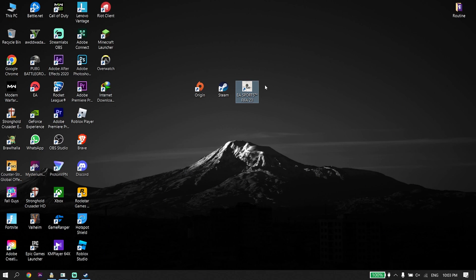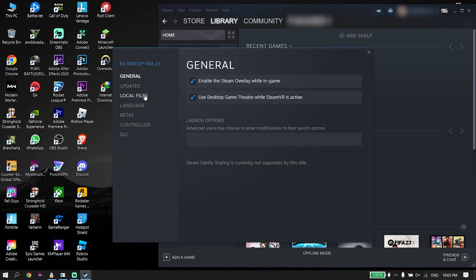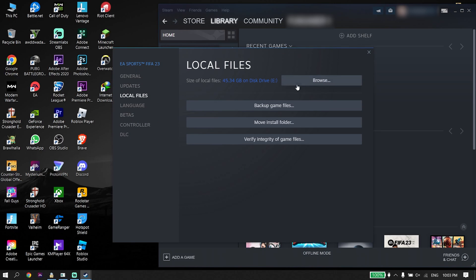Ok guys, so to fix FIFA 23 not launching or not opening after a new update, first of all just go ahead and open up your game launcher like Steam or Origin, then go ahead and right-click on EA Sports FIFA 23, then click on Properties, and now just go ahead and click on Local Files, then click on Browse.